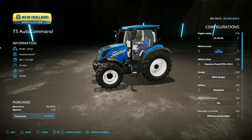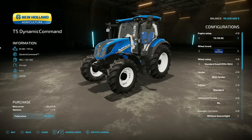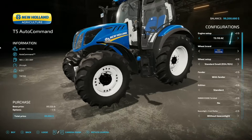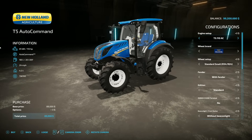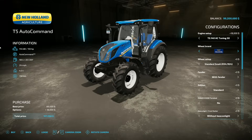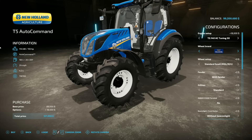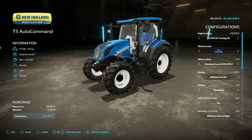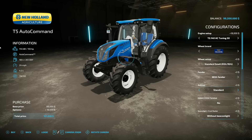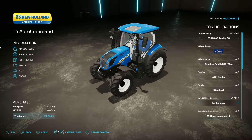Next is the new New Holland T5 AC and DC. The only difference between these two versions is the transmission — Dynamic Command or Auto Command. We'll stick with Auto Command today. Engine options are 110, 120, 130, 140, and 155 horsepower, with a little chip tune option as well. Wheel options include Trelleborg, Michelin, Continental, Midas, BKT, Protestant, and Nokian tires. Fenders are with or without. Edition options include a new 2022 edition, Blue Power, regular Power, and standard.